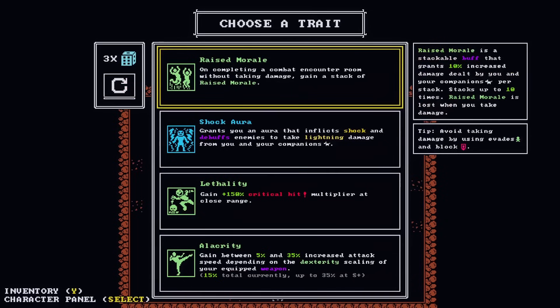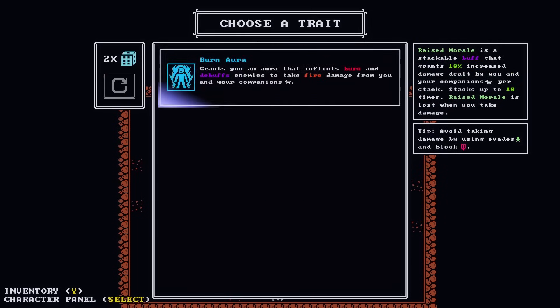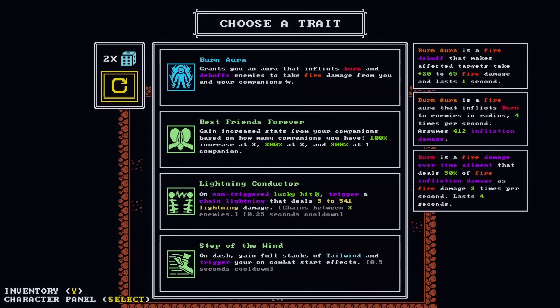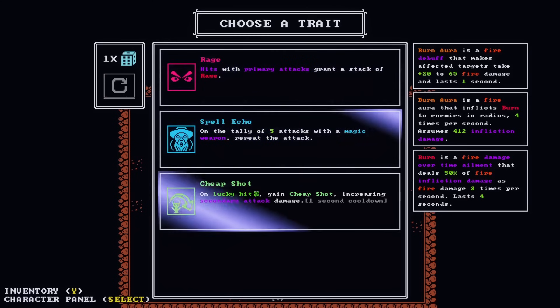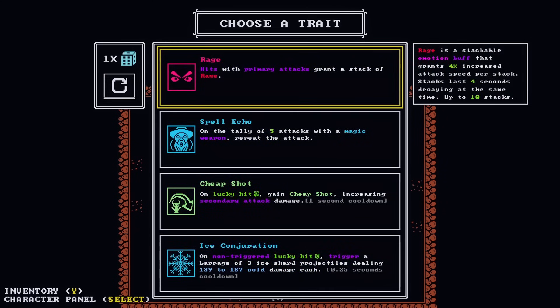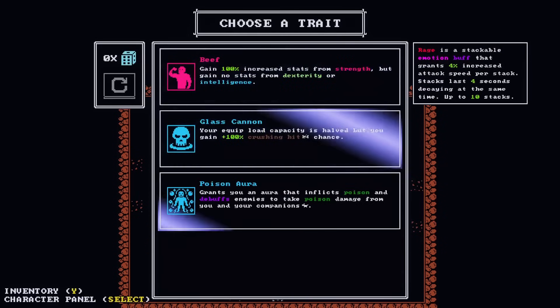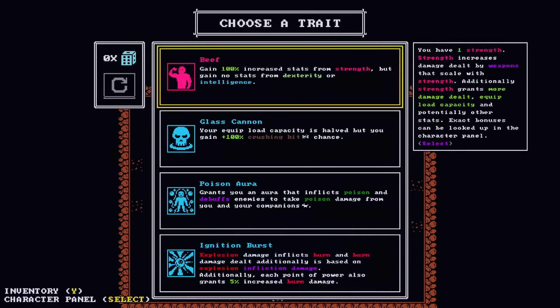What's 'Raised Morale' exactly? Damage helped by you and your companions - no. Shock aura - not really. Oh, there's something here: gain increased stats from your companions based on how many companions you have. Hmm, so how much do I get if I have more than three companions? Does that mean I should keep rolling? I still see nothing useful come on. Looks like we got nothing here.